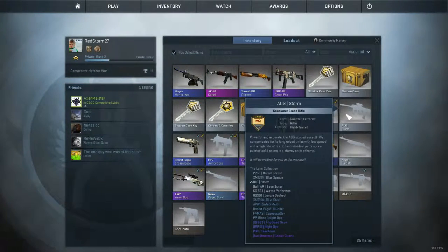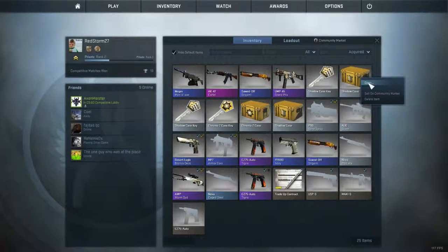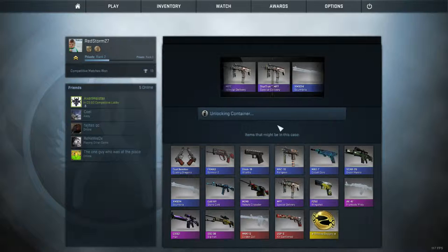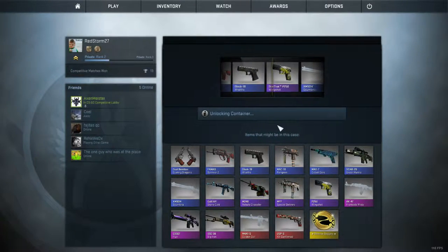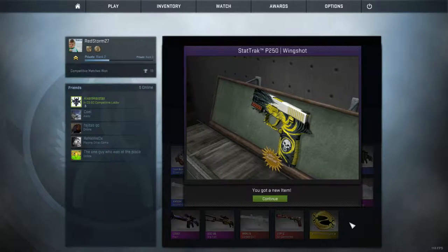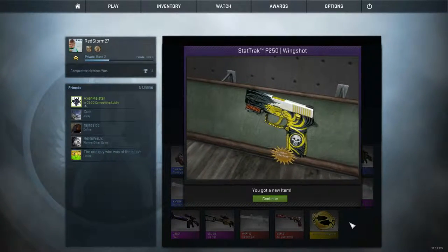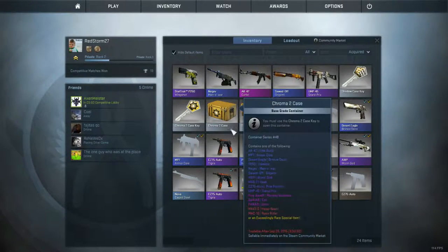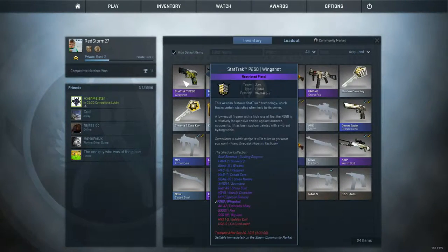Alright, let's actually open one of these. We're gonna go back and forth — Shadow case. That's dirty, that purple thing. This looks like some bad stuff in here. That Wing Shot, dude, I want the Wing Shot, and this Kill Confirmed — oh my god. Alright let's go, cross your fingers. Give me the Wing Shot — yes, dude! I use this gun all the time. Is that StatTrak? Let's go! Oh, that's gross, that's awesome, I'm so excited for that.